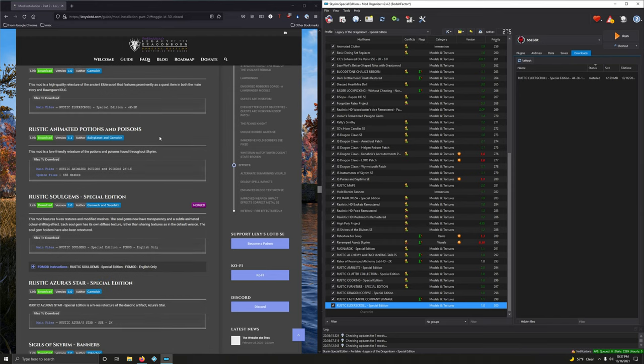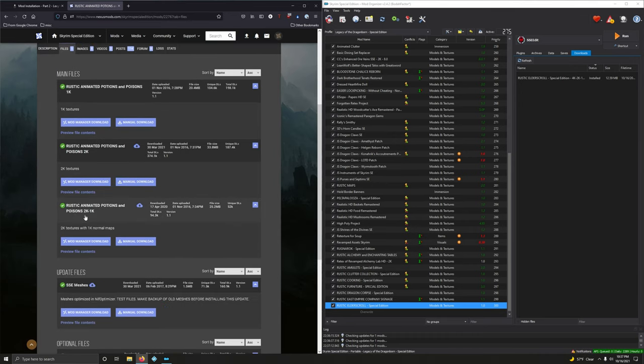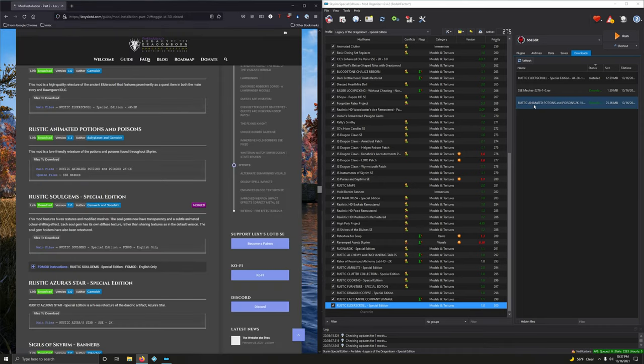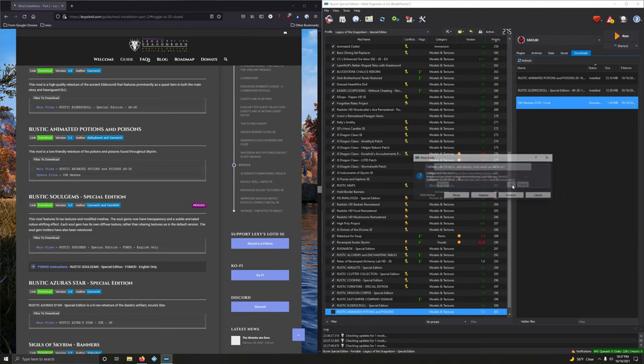Rustic Animated Potions and Poisons — a lore-friendly retexture of potions and poisons throughout Skyrim. We want the main file and update file, both to be merged. Main file is 2K/1K — third option. Downloading both, installing the main file first, then the update — keeping the same name so they merge. Merging.